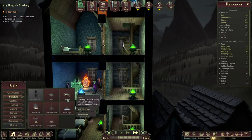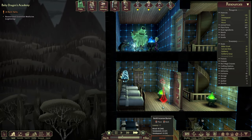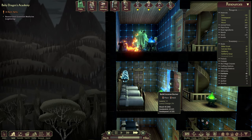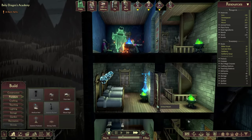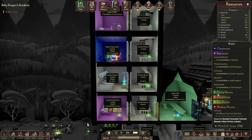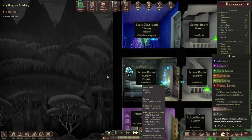The next one we shall do is domesticated phoenix flowers. Furniture - where is the incense burner? It is right here. Let's spice up our - oh, you need to be on the walls, okay, interesting. We'll stick you over here.